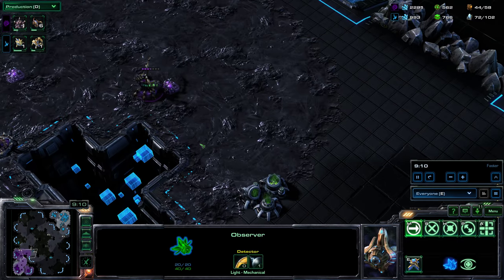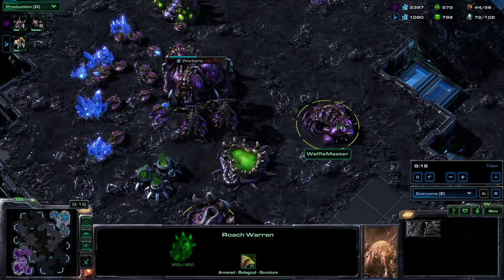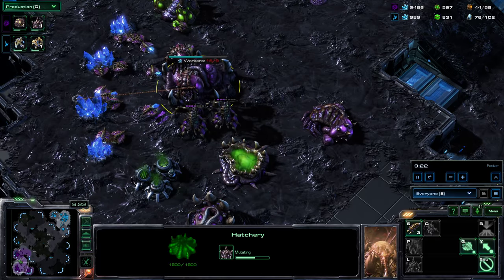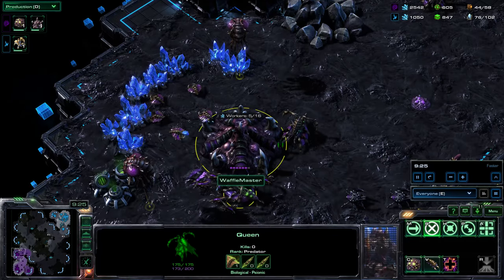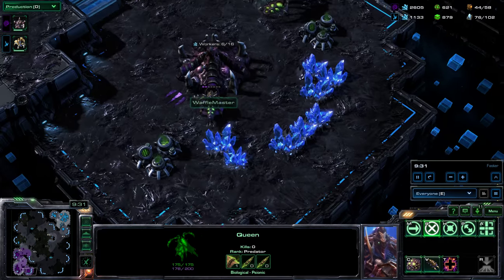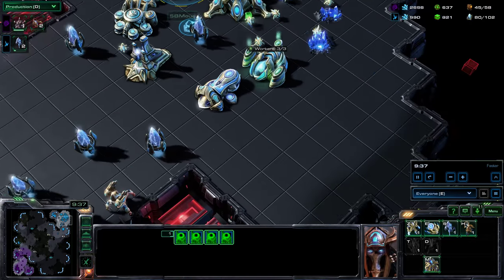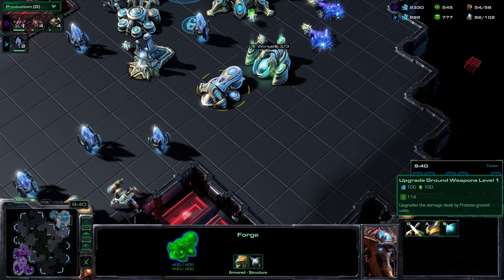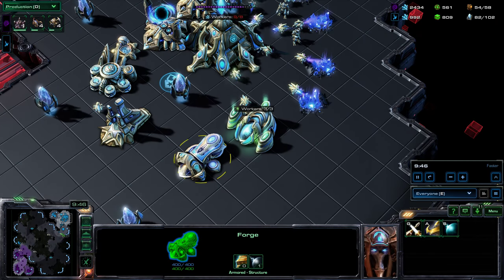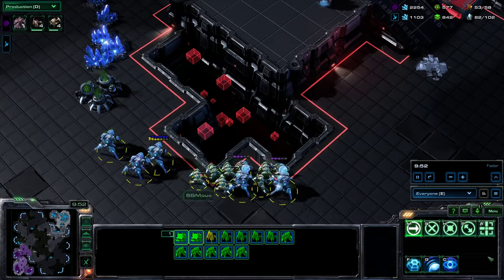Spmos gets in and has a good look — he sees a roach warren, an evo chamber, and the lair on its way. Waffle Master meanwhile — the production tab is very empty. There's a lot of money building up, idle warp gates on the other side of the map, and an idle forge. Did we build this forge just for one cannon? Get these upgrades going — you've got the money to do it.